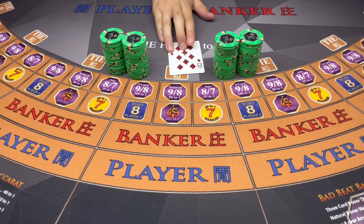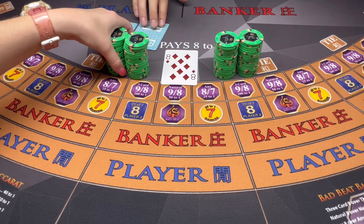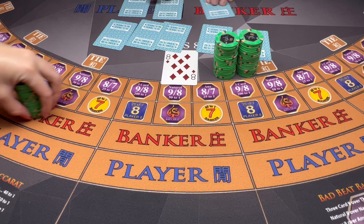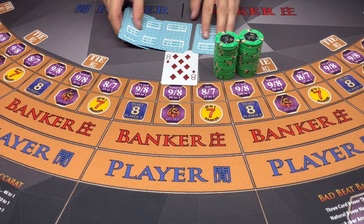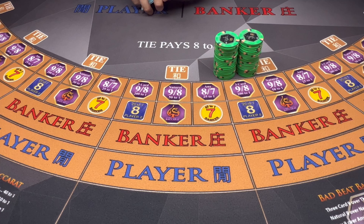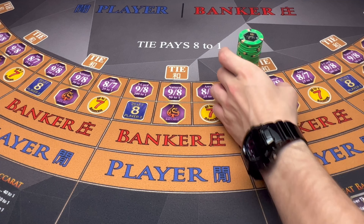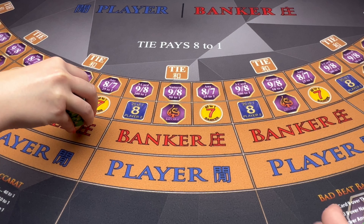Good afternoon and welcome back to Blackjack and Mark. Thank you for joining us for another session. This evening we're going to be playing Baccarat. We have two players at the table for this session. Each player is going to be coming in with a $1,000 buy-in. The minimums today will be $25 and the maximums will be $2,500 per hand.